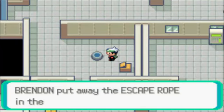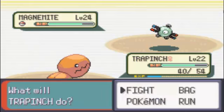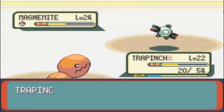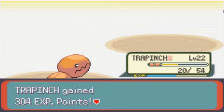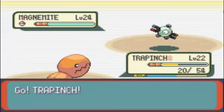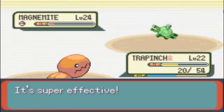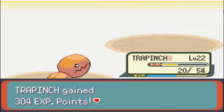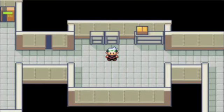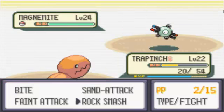Let's see - some of the Pokeball items aren't items at all but instead are encounters. There's an Ultra Ball there, and that will lead back to the beginning. Man, these repels are useless.